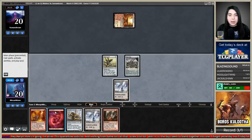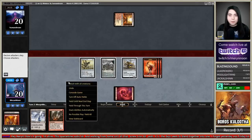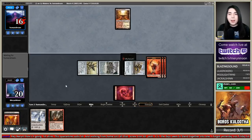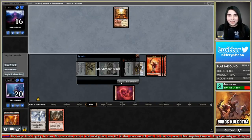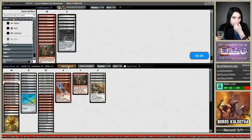Sacred Foundry — Devastating Summons is sweet! Bomat Courier, Kuldotha Rebirth, getting in for four. Now pray they're not a planeswalker control deck with Deafening Clarion, Anger of the Gods, and Sweltering Suns. Are they scooping already? Going to sideboard — if they were on Burn they'd have done something turn one. Sacred Foundry — gotta be Boros Control, or maybe Jeskai.